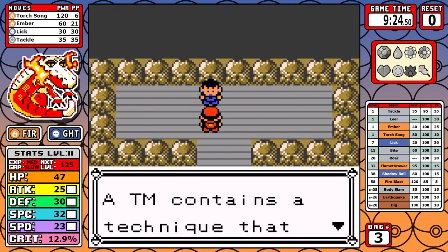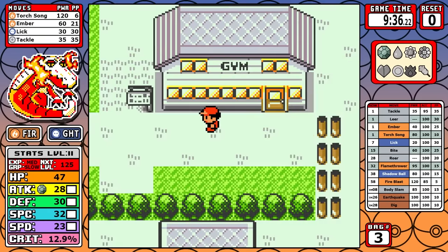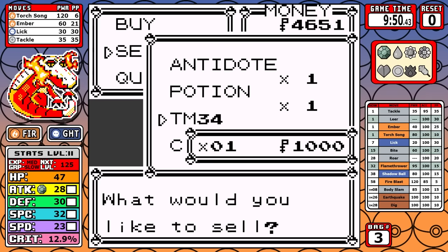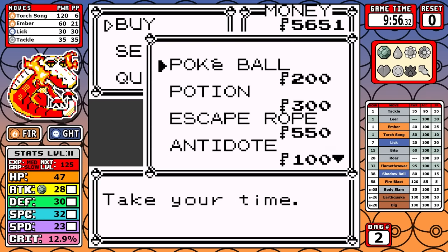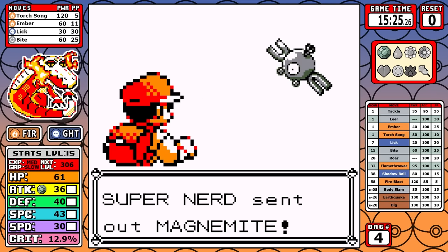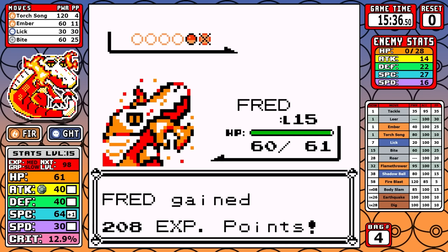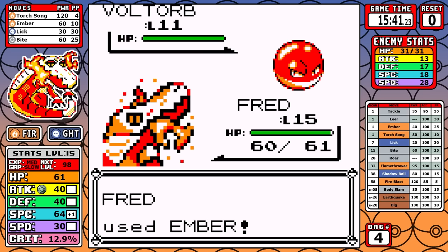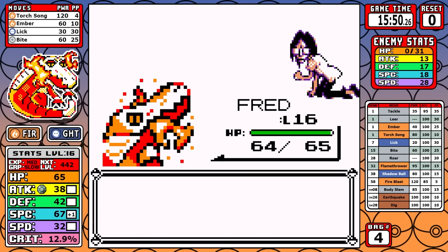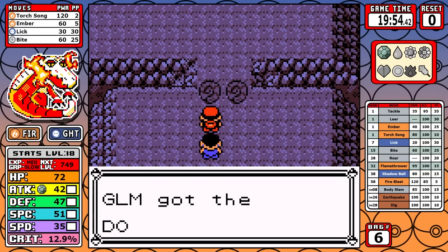Preserving six Torch Songs lets me avoid healing after Brock. On the next route I can use Torch Song to boost my Special and finish with Ember — sometimes Ember alone is enough. Inside Mt. Moon I fight the Super Nerd, one of the most experience-rich battles, because this is where Skeledirge is at its weakest. We need a little extra experience before Cerulean, and doing things in order lets me hit level 18 on the final Super Nerd.